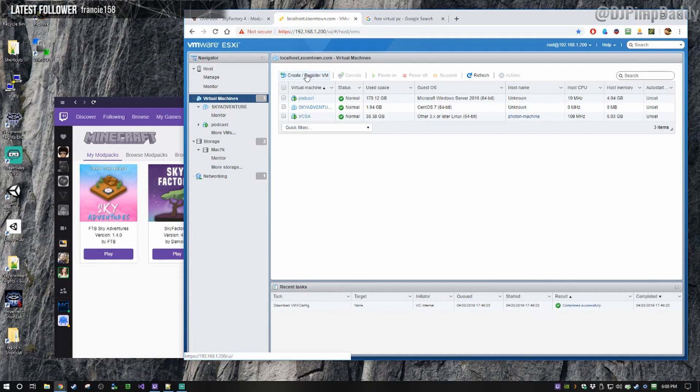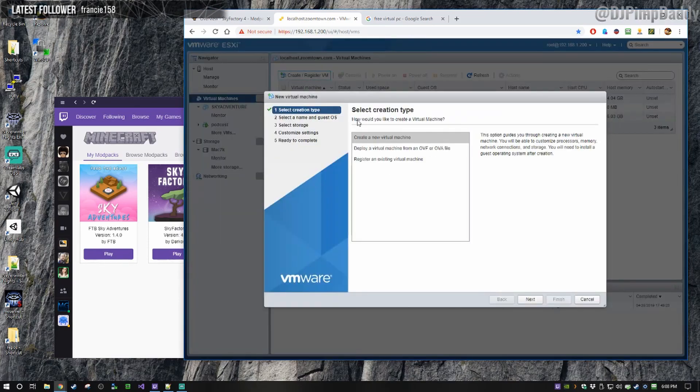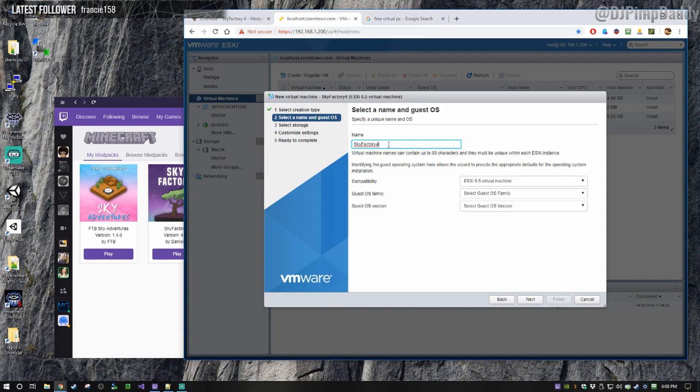In ESX, right-click on Virtual Machines. We're going to create a new VM and we're going to call it Sky Factory 4. It's going to be a 6.5 virtual machine — this only matters if you're planning on moving the virtual machine between ESX hosts, it just has to match. We're going to do Linux and in this case we're going to choose CentOS 7 64-bit.